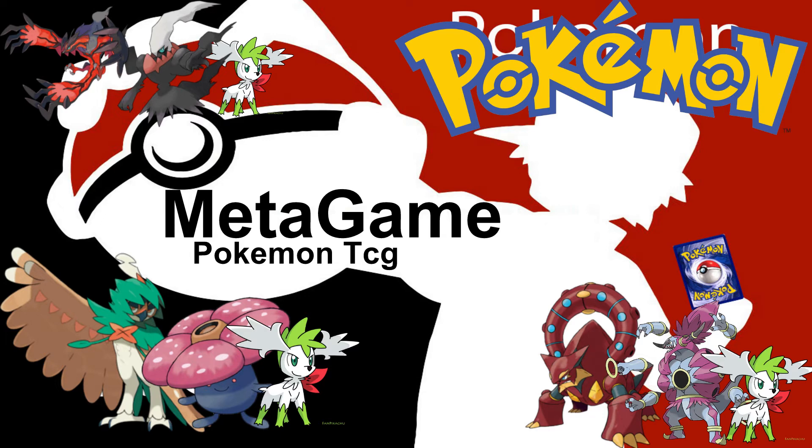The main three decks that I've seen are Evil Tull Darkrai, aka Turbo Darkrai, which mainly focuses on setting up a ton of bench Pokemon with Dark Energies and using Darkrai's attack Dark Pulse to do 20 plus 20 times the amount of Dark Energies on the field and do a ton of damage. The second deck is Decidueye and Vileplume, which uses Lugia EX as an attacker that does 20 times the amount of Energies attached to Lugia and your opponent's active Pokemon. Decidueye does 20 damage to any of your opponent's Pokemon per turn, and Vileplume, when you evolve it, shuts off items for both players.